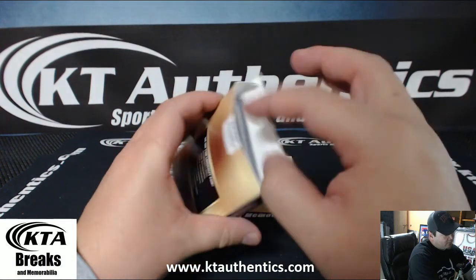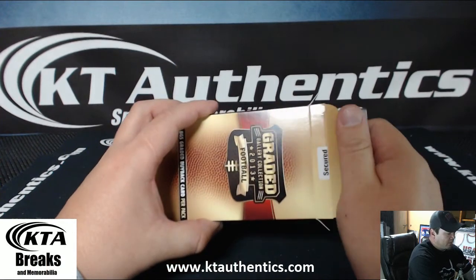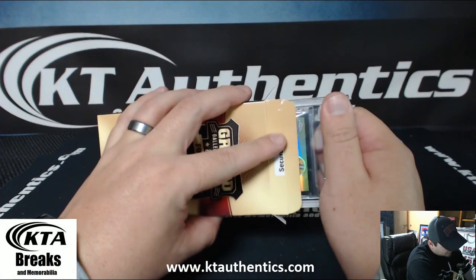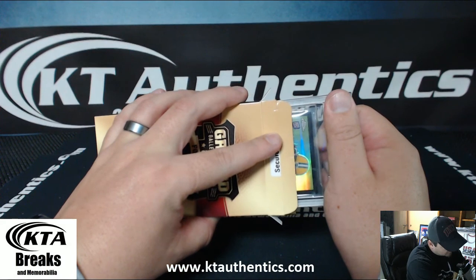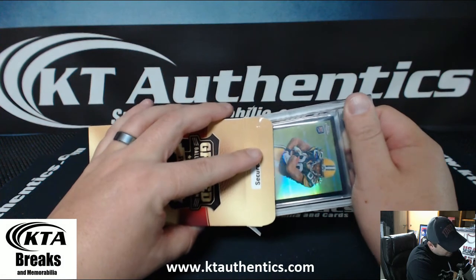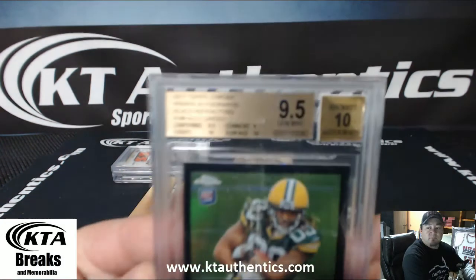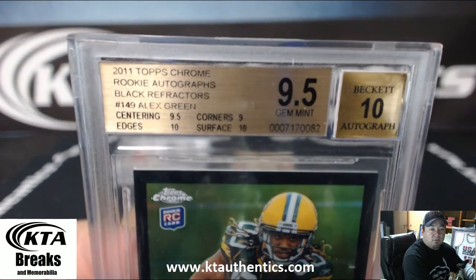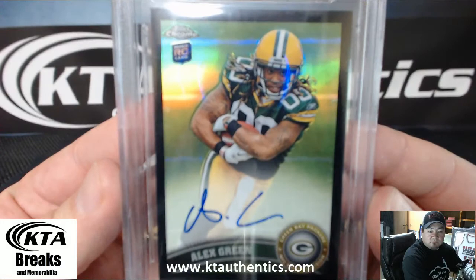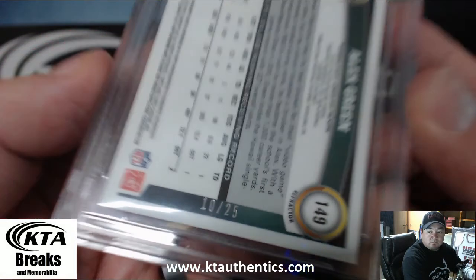Gold, 9.5/10. Nice. Got a gem, got a 9.5/10. It's green — Topps Chrome. 2011 Topps Chrome Rookie Autograph Black Refractor, 9.5/10. Alex Green, 10 of 25. Yeah, these have been brutal.